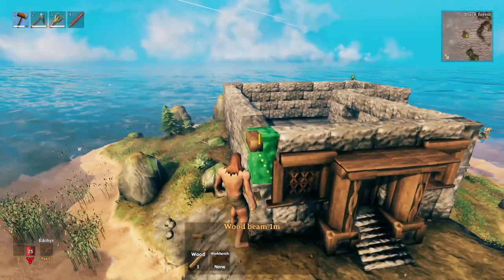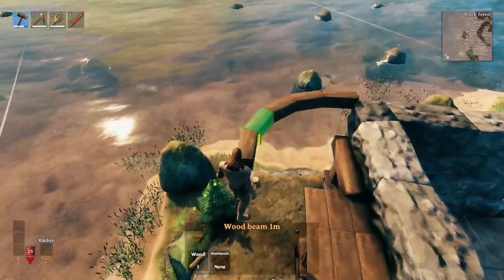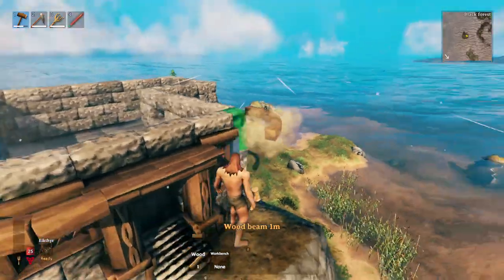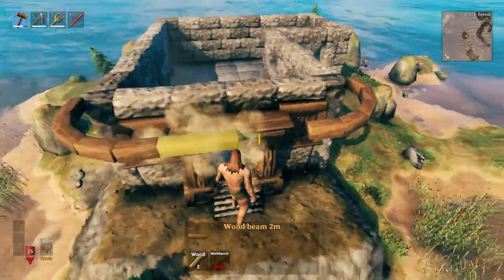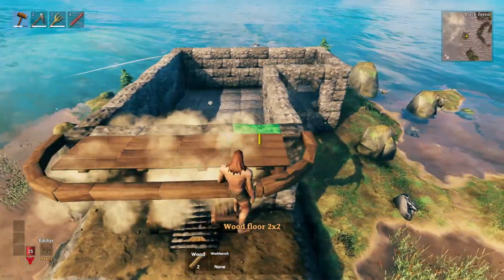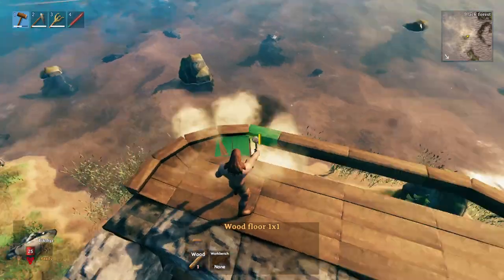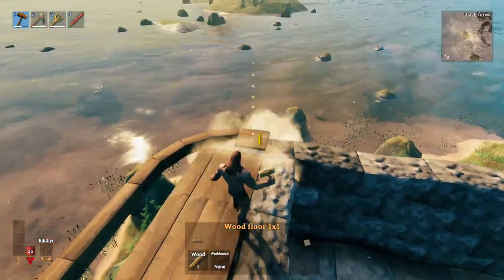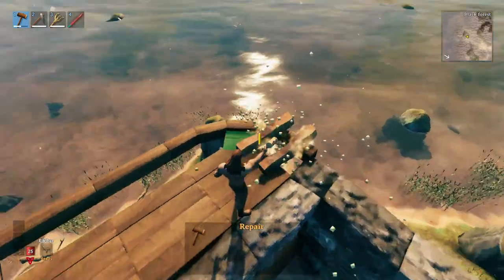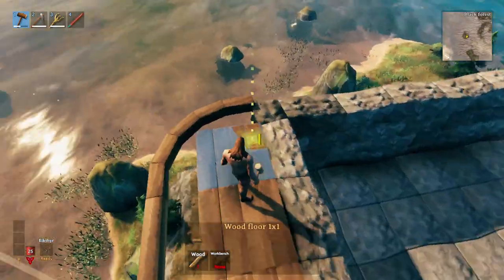With my reference image pulled from Pinterest for this build, it had a nice curved balcony off the front - and that's exactly what I wanted to mirror here. We took the one meter beams, came off the edges of the stone, and rotated them one time to get this nice half circle look to it. Then all we do is fill it back in with some wood flooring.